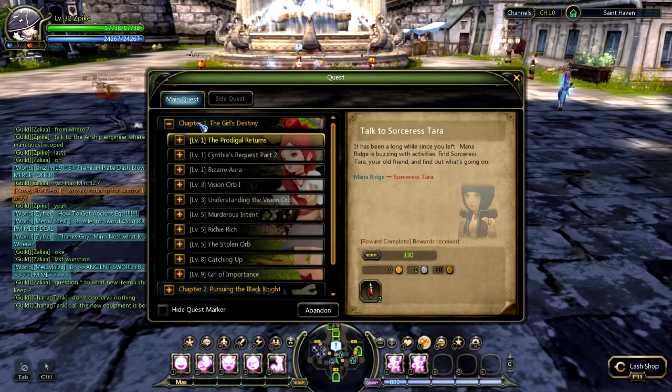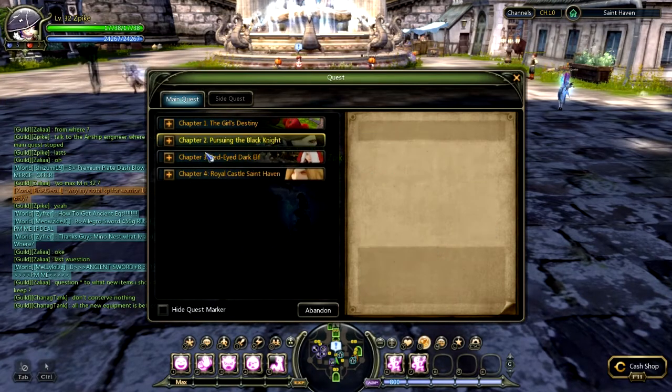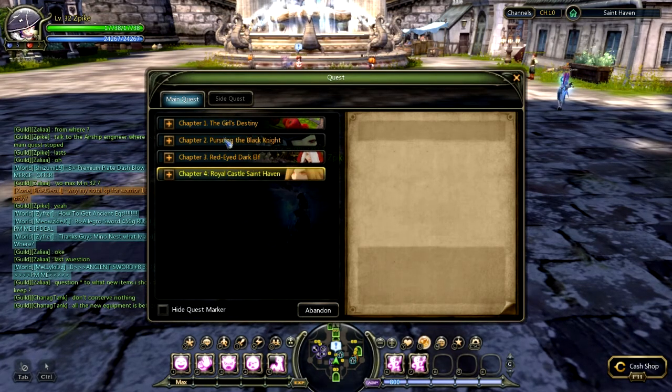Chapter One is in Mana Ridge. Chapter Two and Three are in Calderug Village, and Chapter Four is in Saint Heaven — that's over level 24. So this guide is going to concentrate on the first three chapters.